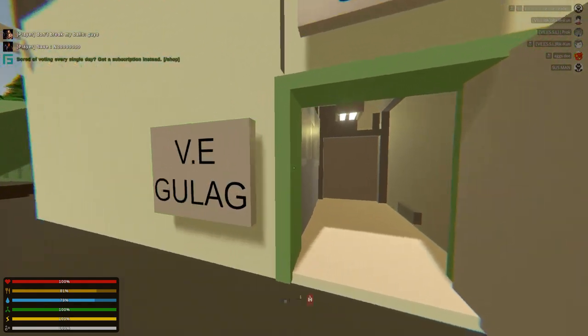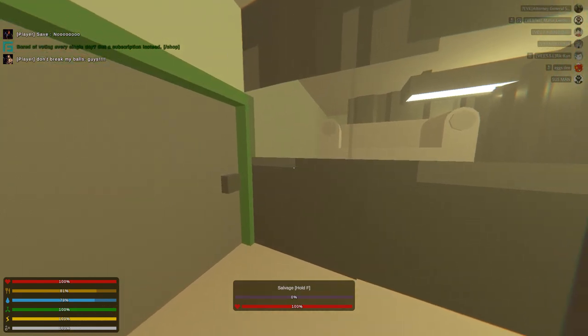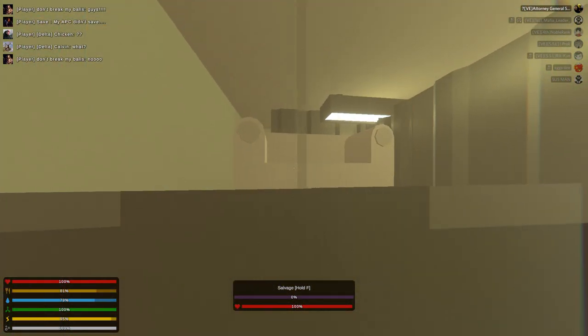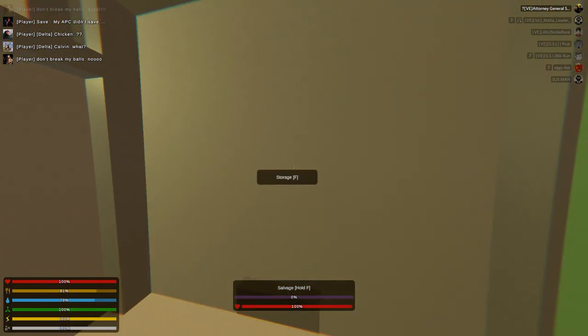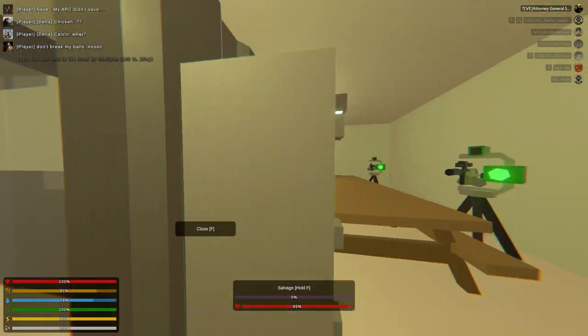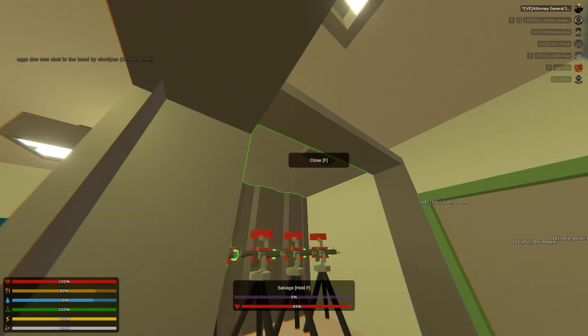Here's the VE base. This is the entrance room for civvies, but no way civvies are going to make it through here. We have the couch where the guard would watch. This is bulletproof glass. And we have the sentries, which we felt were dangerous.